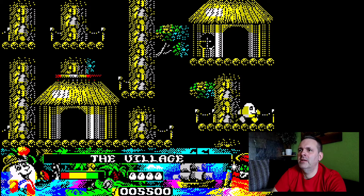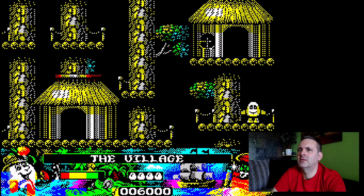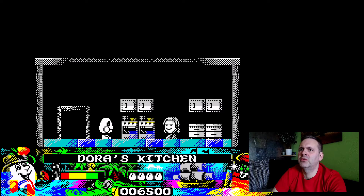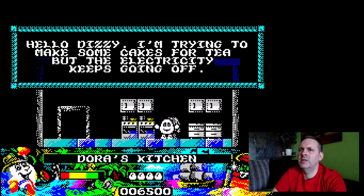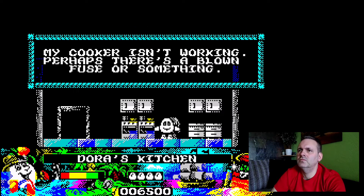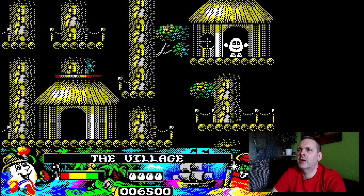Let's go this way. I want to avoid those birds — you can see you want to avoid those. The longer you're in contact with them, your energy drops. What's in here? Dora's kitchen. Let's speak to Dora. She says: 'Hello Dizzy, I'm trying to make some cakes for tea but the electricity keeps going off. My cooker isn't working — perhaps there's a blown fuse or something.' No, it's the generator — don't worry, I will get that fixed.